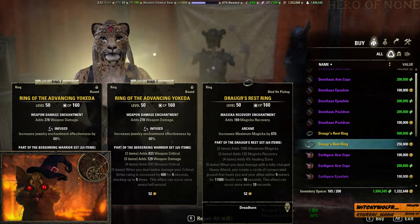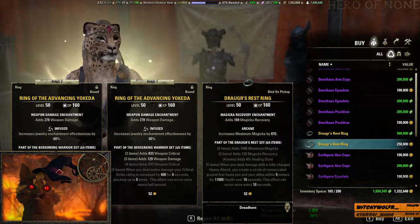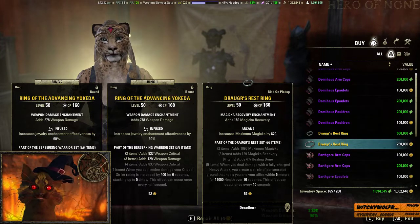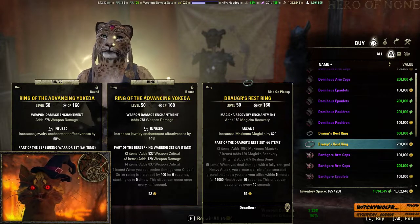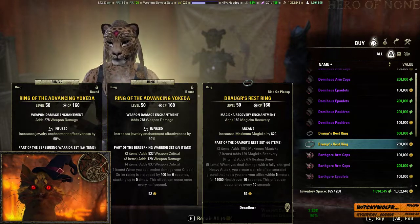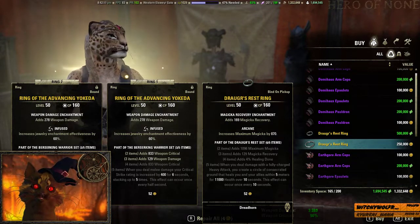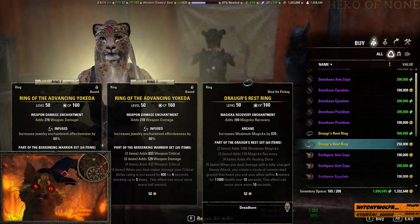This might be better on a Restoration Staff or Lightning Staff because fully charged heavy attacks are hard to land in PvP, but beam-type weapons like Lightning and Restoration Staves have a better chance of getting that proc. Keep in mind it'll be reduced to about 5500 heal over 10 seconds, which is just kind of mediocre. You can probably get better healing just slotting Julianos for the extra spell damage.